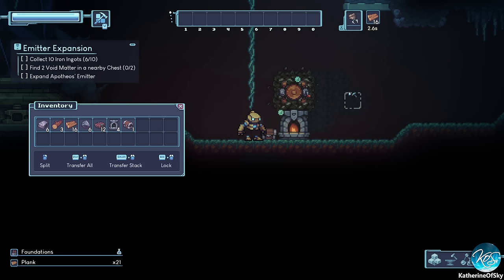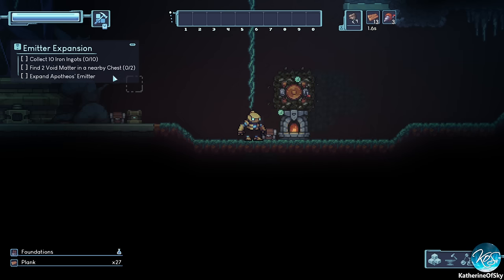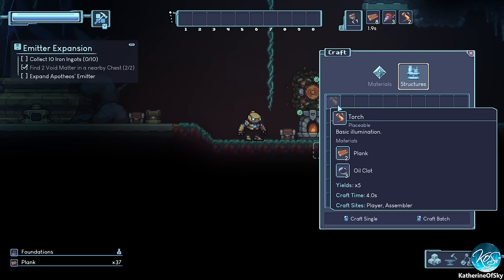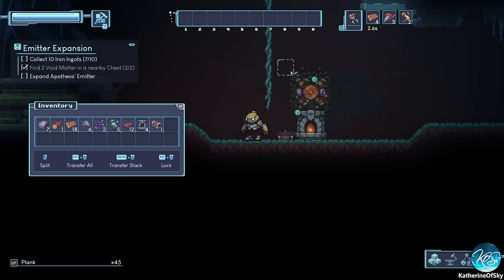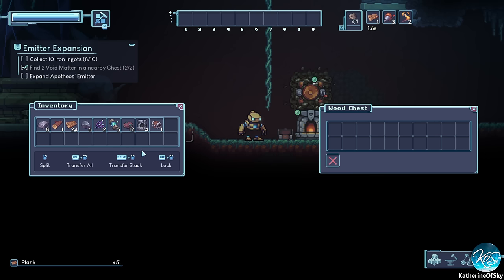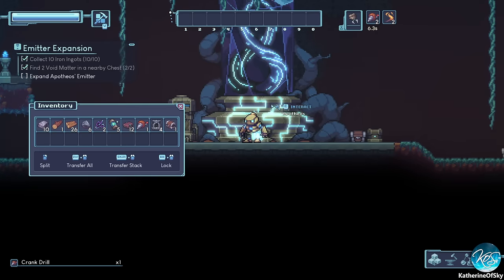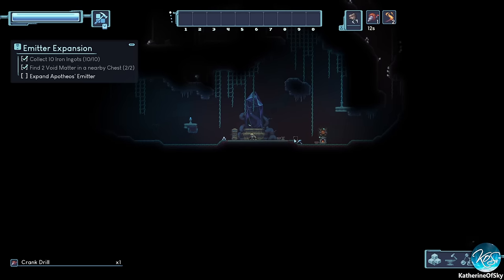You can keep refilling the crank as you go. I'll make three more crank drills. Collect 10 iron ingots, then find two void matter in a nearby chest — yeah, there we go, two void matter and six oil clots, which is very useful for making torches. Torches feel too expensive but you can be the judge. Let me finish getting the iron ingots. Then we expand the apotheosis emitter — it's a giant crystal-y thing.